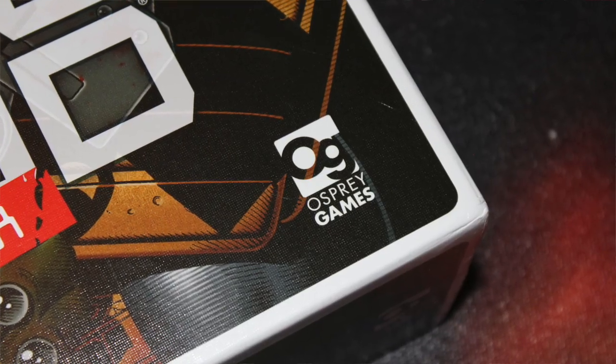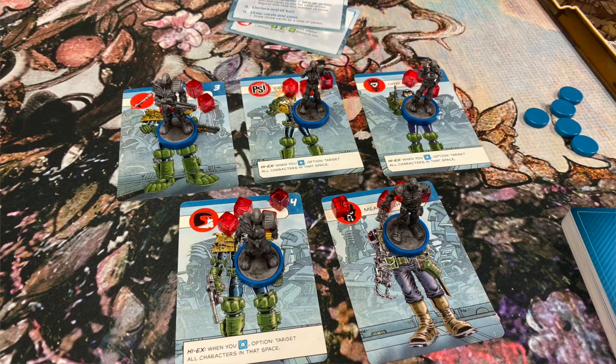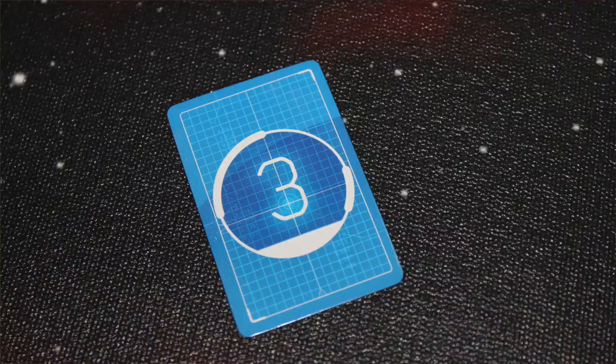In Judge Dredd: Helter Skelter from Osprey Games, two to four players take on the roles of the various factions found in the Judge Dredd comic books, including, of course, those kooky judges themselves. Each player faction will have five distinct figures with their own stats and special abilities, and each player at the beginning of the game will receive ten location cards — cards that have numbers on them from one to 100.